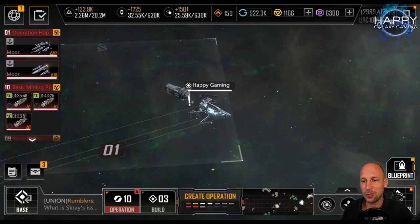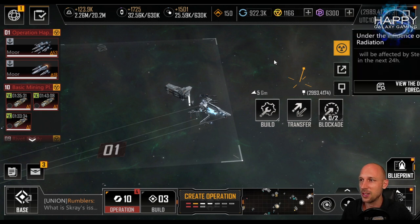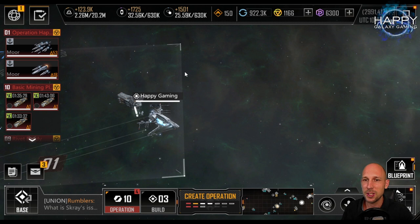Hello commanders and welcome to this video for Infinite Lagrange. A lot has happened and a lot has changed — it's really interesting what's going on right now. Let's start with my new location: as you can see I've got this green nebula behind me. I'm in a radiation zone.